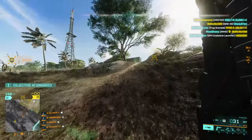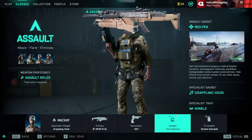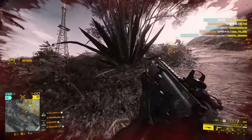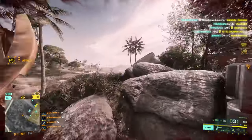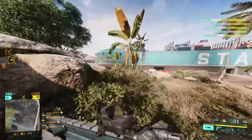Now let's get into the actual loadout. The gun I recommend using with McKay is either the SFAR or the AM40. I advise using assault rifles because you'll gain weapon proficiency which gives you free extra mags. I would use the SFAR if you're not being as aggressive, as it offers a lot of range and damage. If you've got the high ground and a good position, this gun is amazing at getting kills.